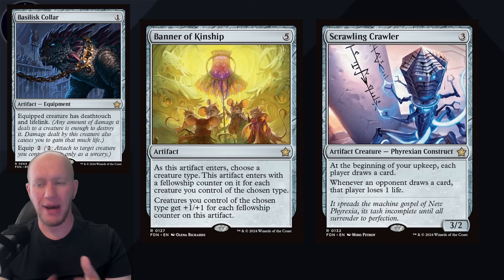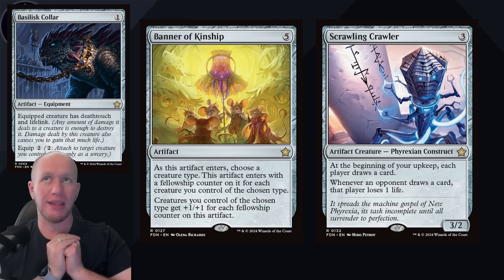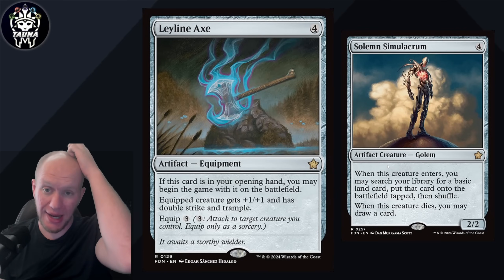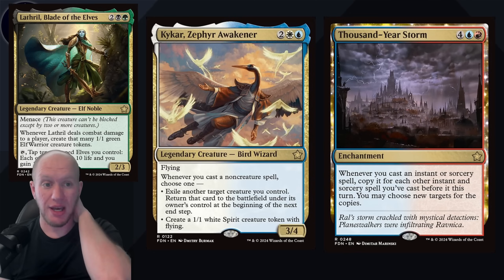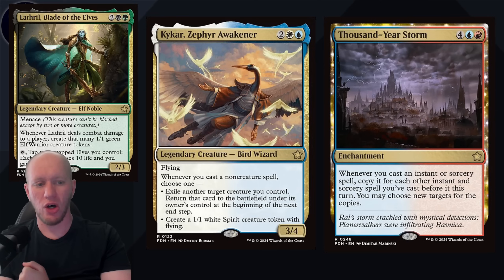We've got some staples for colorless here. Basilisk Collar - there's just so many decks that make use of that. Banner of Kinship, if you've got a creature-centric deck based around one kindred, that's really great. Crawling Barrens here, making it so people take damage whenever they draw - so with the new Group Slug deck, that's great in that. Leyline Axe and Sol Ring - Sol Ring is used everywhere in Commander. And then Leyline Axe I think is going to easily be a great new staple for any kind of equipment deck because you can cheat it out - just put it on the battlefield at the start if you have it in your opening hand. For multicolored, we've got Lathril as an Elf Commander. Kaikar is going to be great in Spellslinger decks that include white and blue because you've got that Flicker in there - any Flicker deck is going to make use of it, as well as any Spirit decks. Thousand Year Storm is great for just storming off - a really fun card.